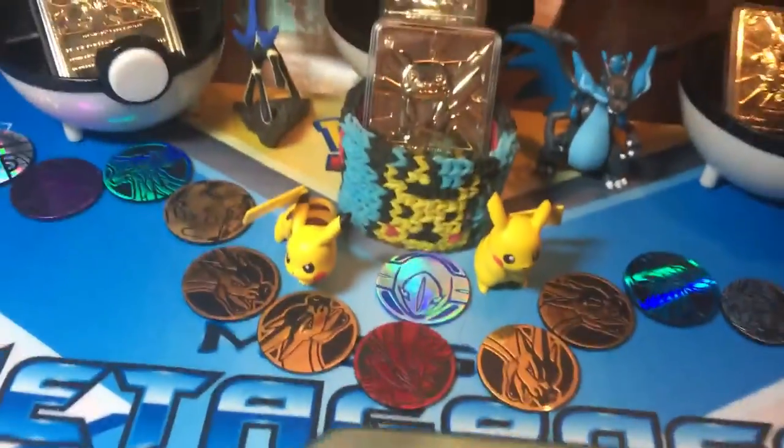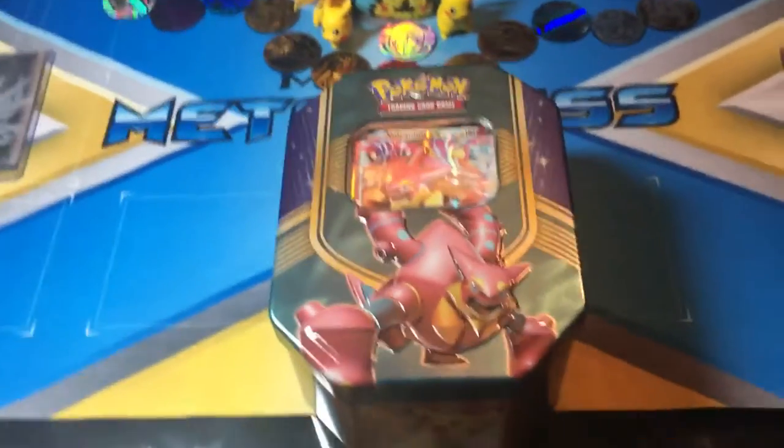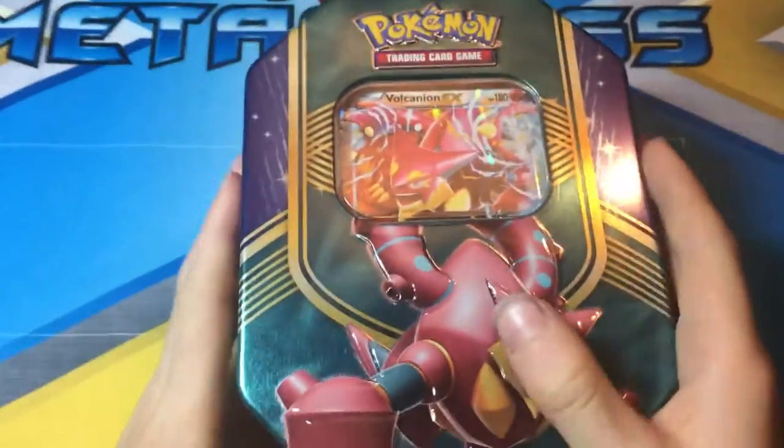So I'm really excited to open this tin today. It'll be my ninth and I'm gonna open it with my sister Evelyn. Hi, I'm Evelyn. I'm really excited to be opening this today because Pokemon is exciting. So let's get ready to roll.